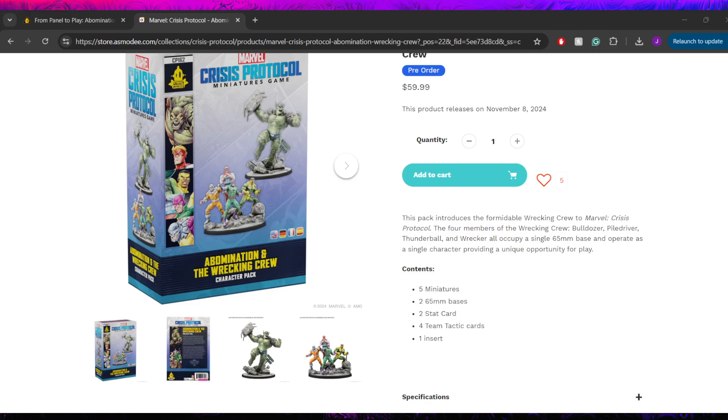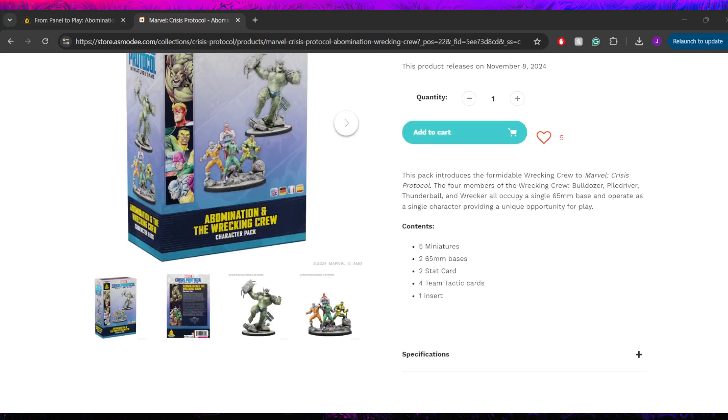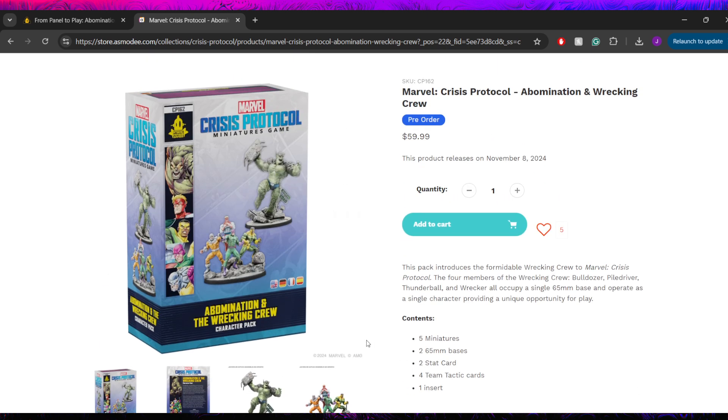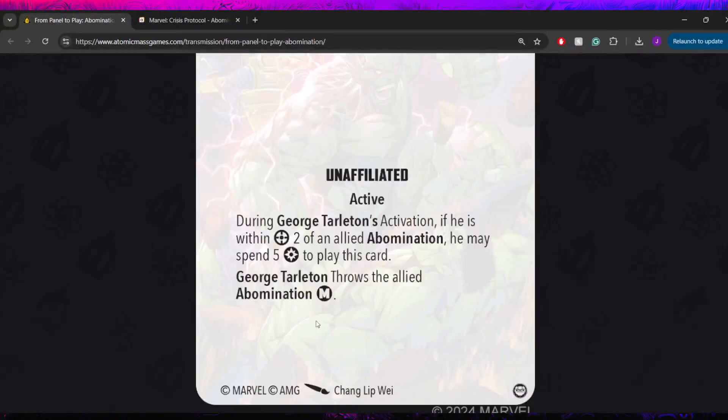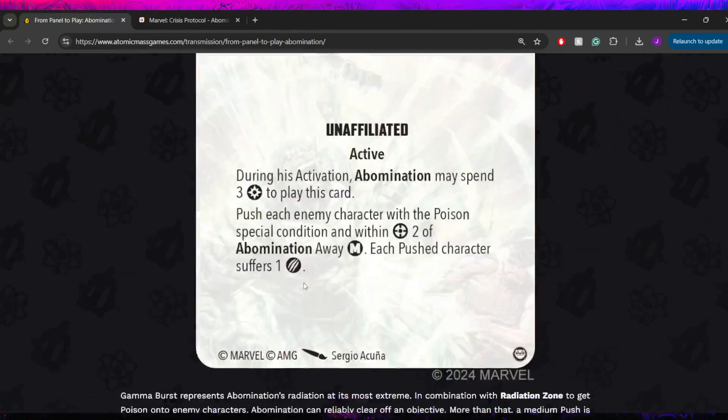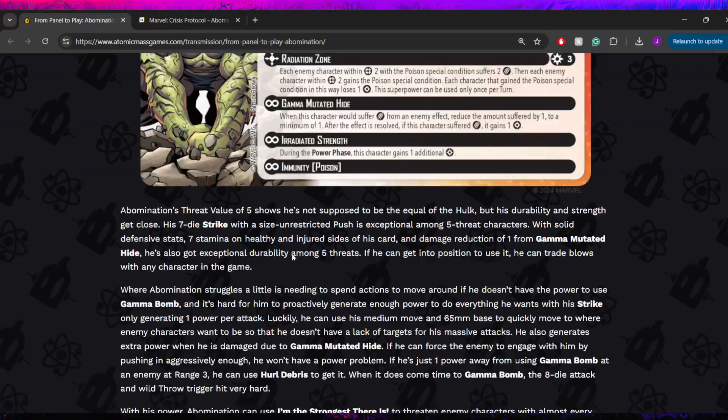Looking at the pre-order information for these two characters, first of all that actually makes him look like he might be on a medium base, so we'll see. Secondly, it does state that it's coming with four Team Tactics cards, and we've only seen two of the ones in the box. It's very possible the other two are just for the Wrecking Crew, but worth throwing out there that there are two more to come — those might be Abomination cards, Wrecking Crew cards, or even Affiliation cards for Criminal Syndicate. We're going to have to see the Wrecking Crew panel to play to get the rest of that.